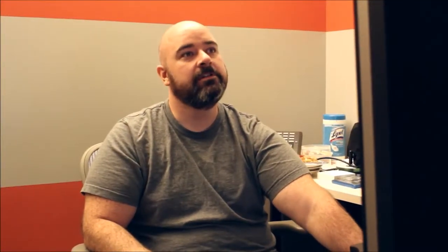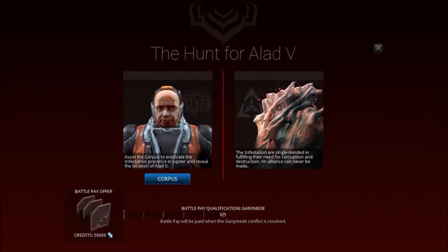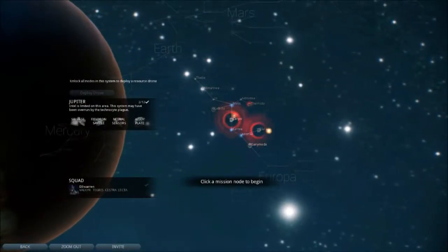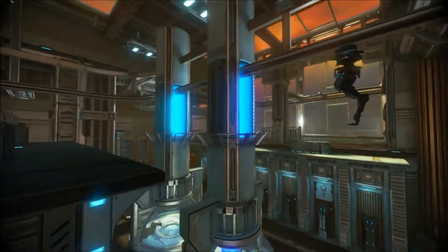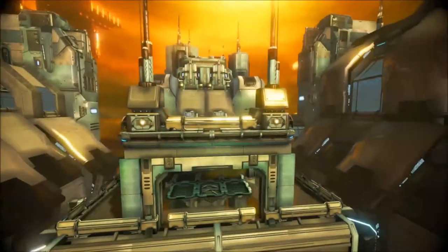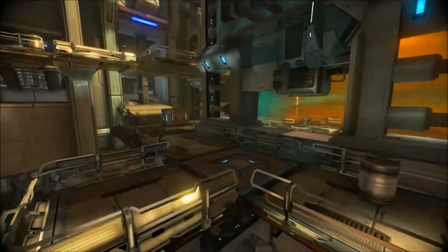In the event, you'll be offered battle pay in exchange for clearing the Infested from Jupiter. Doing this will reveal the Gas City, and eventually players will hunt down Alad V and take him down. What's really cool is that the things he says when you attack him reflect which side in the battle you picked, so there's a real responsiveness to how players participate — both personally and globally, with real consequences.